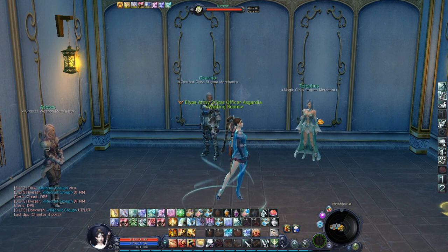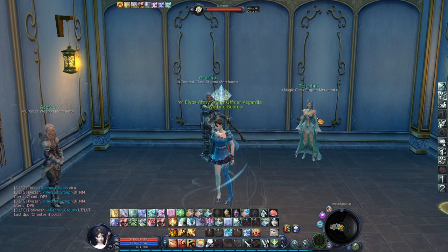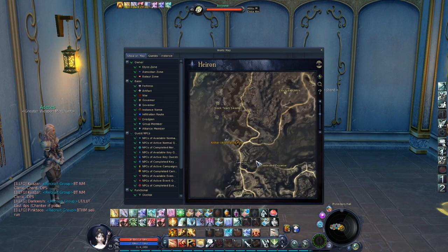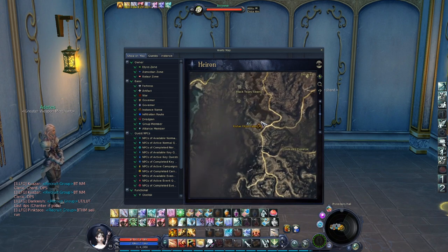Now let's talk about the best PvE set in the game. You have two very good options: the Anuhart set, or Mirajent or Fenris gear. What is the Anuhart set and where can you get it? Let me show you — let's go to the map and go to Heron. The Anuhart set drops in Dark Poeta. Dark Poeta will be the endgame dungeon of Ion Classic 1.9, the European version of the game.